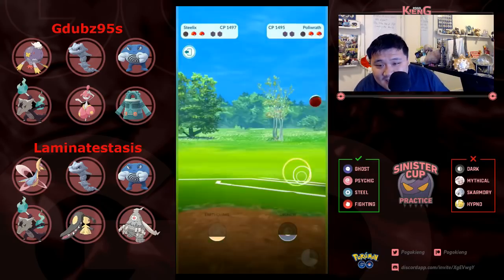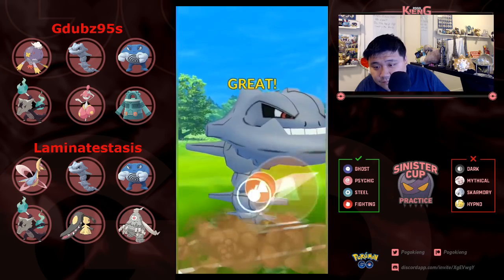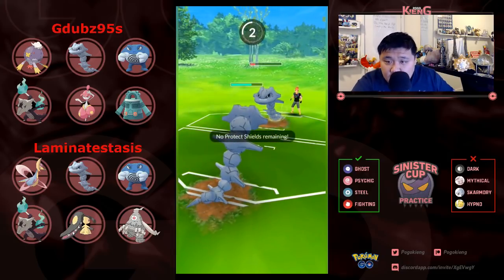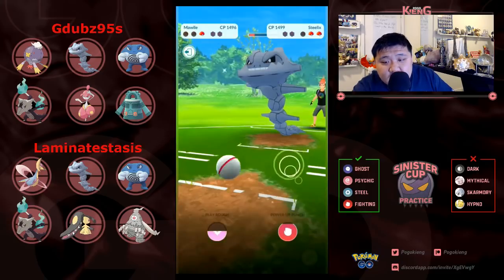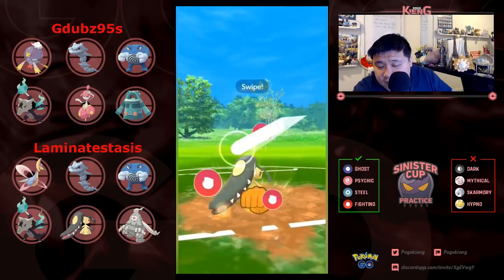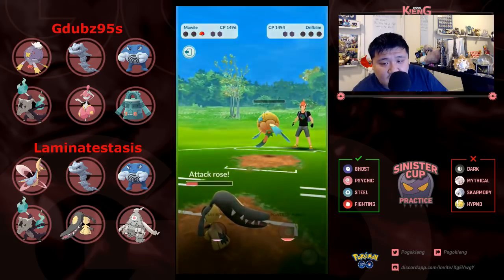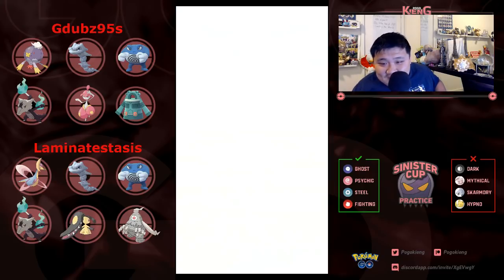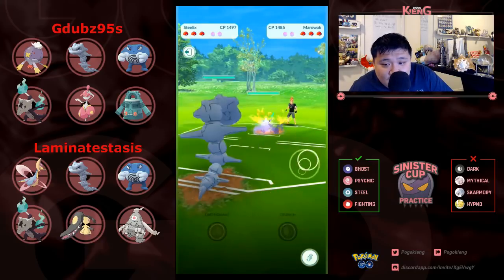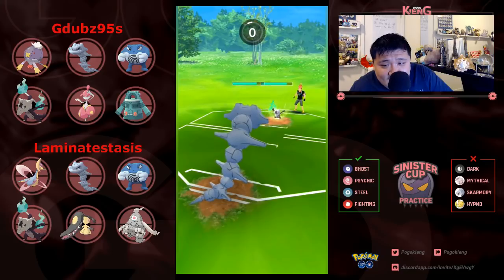Submission has the same energy cost as Dynamic Punch but 30 less power — not that it really mattered that much. Going for the Earthquake — this Earthquake is not going to KO. Unfortunately gets KO'd here, but this Mawile will probably be able to bite down on this Steelix, or hit a Power Up Punch — lagging a little bit. The Power Up Punch lands. Able to take out the Steelix, then take out the Driftblim, taking game number two. That was losing the lead, which is not great. This fourth round is nuts — a Submission Polywrath!